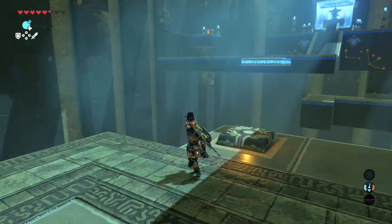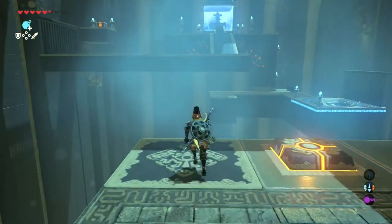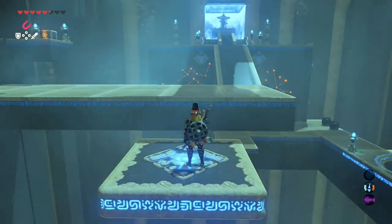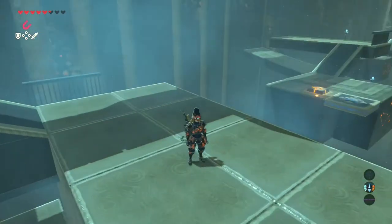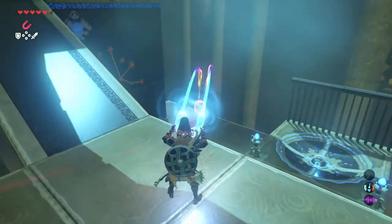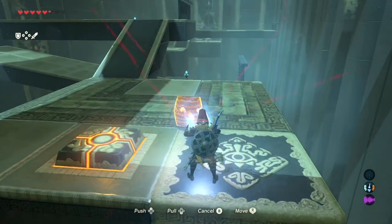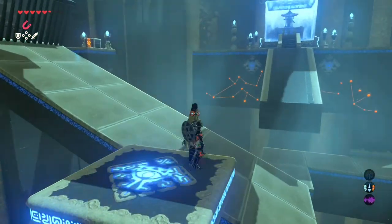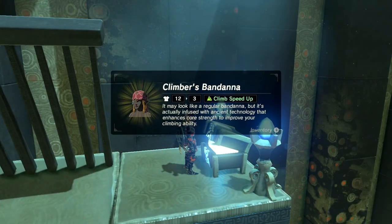So this thing is gonna have to be up, I think, for us to get that treasure chest. Let's see what we can find here. Let's see if it's magnetic. Negative. Alright, what do we got? There we go — we're gonna take this, go back where we came, put this right over here. There we go. Nice.